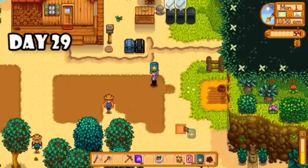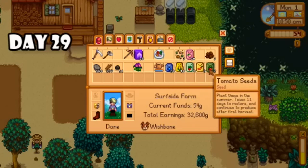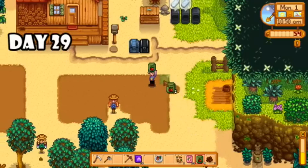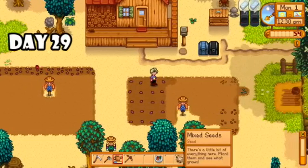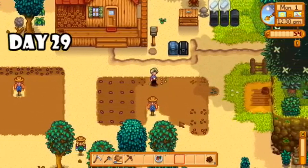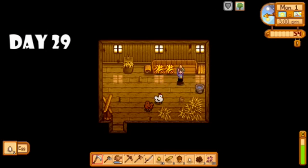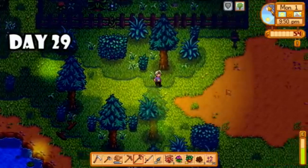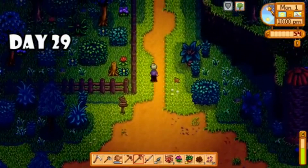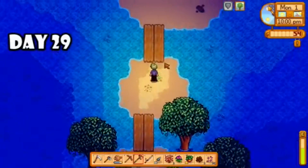I got quite a few seeds — I planted my starfruit, melon, blueberries, corn, radish, peppers, tomatoes — pretty much everything I needed for my bundles, so I decided to plant it all and then get to work making more money to buy even more seeds. Then I checked on my chickens. They're finally grown up and started producing eggs, which is very good timing. I ended the day with some foraging and had pretty decent outcomes, so I sold everything, headed to bed, and started the next day.